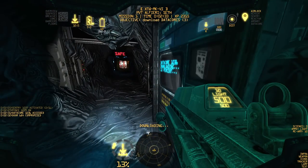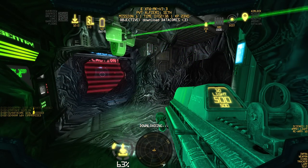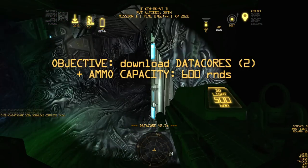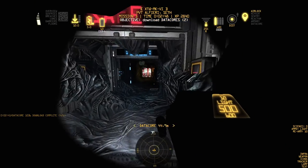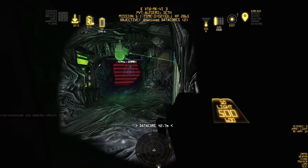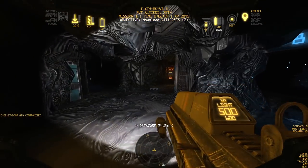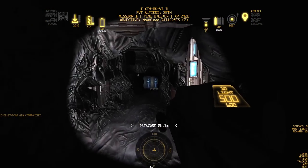Turrets activated, laser gate is online — any alien running through that is going to die instantly. We have an okay run going. You might have noticed the XP at the top of the screen; you don't actually level up. All upgrades in this game are random — we got 100 extra ammo capacity from that terminal. XP is basically your score, ticking up second by second with every data core collected and every alien killed.